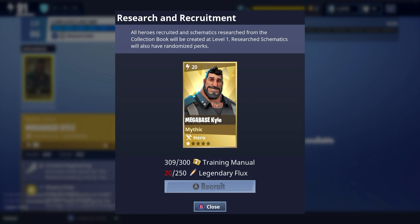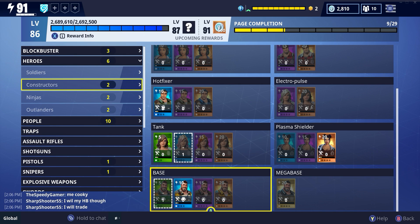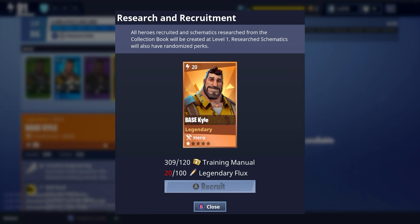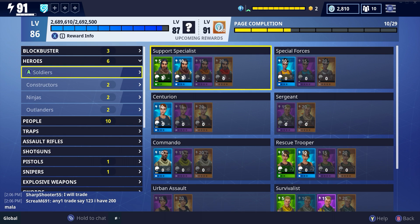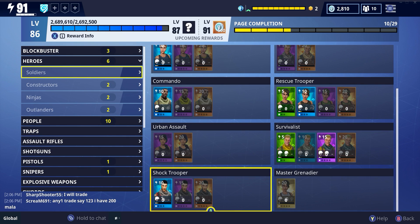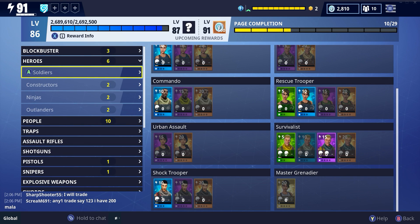For a mythic hero, it costs 250 legendary flux and 300 training manuals. I've got the manuals but not the flux — it's going to take a while, but it'll be worth it. I wish I knew this yesterday before I spent 4,000 V-Bucks on upgrade llamas. For a legendary card you only need 100 legendary flux and 120 training manuals. For example, we'll go to soldiers — someone everyone wants is Urban Assault. Hit RB and you can now get this hero as long as you have the required flux and manuals. This works for every single hero.